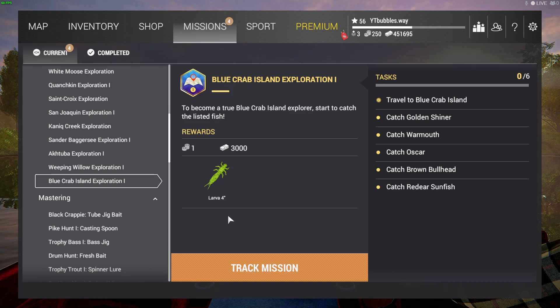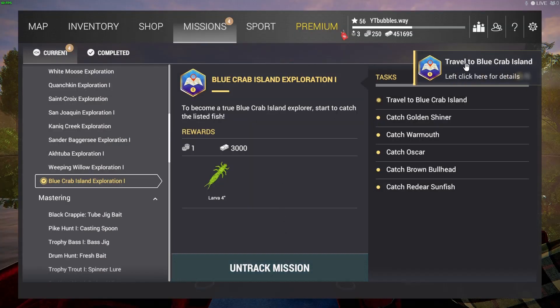On PC we haven't done the exploration, so we're going to be doing exploration 1 for you guys today. Exploration 2, the saltwater mission, and the trial mission of Blue Crab Island — we have all of those videos out. The Amazon and all the new updates on the Amazon missions we've done all of those as well. So we're going to put this one out just for those who have not seen it. These are the things that we need to catch; we're going to track this mission.